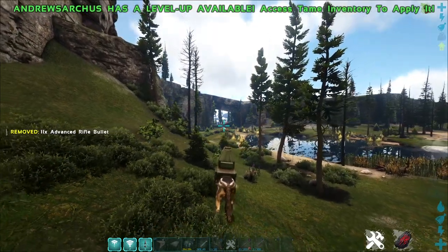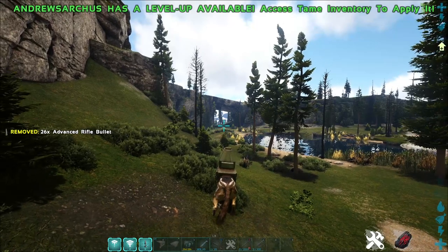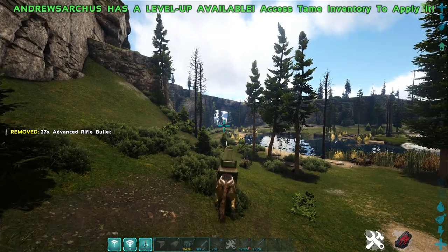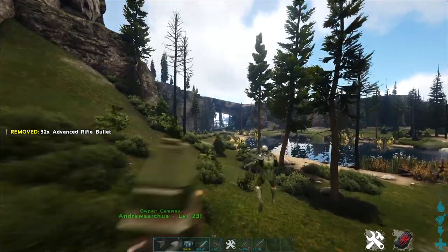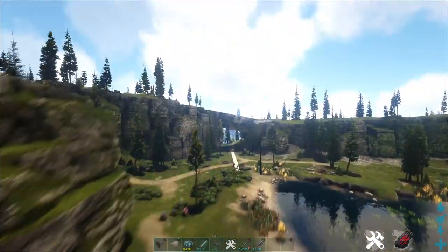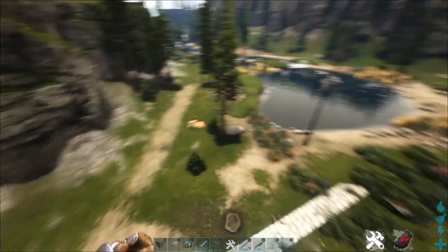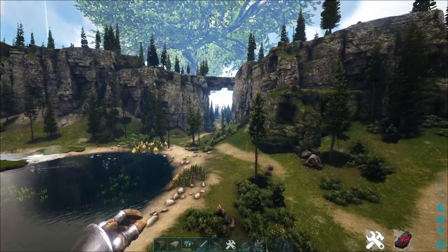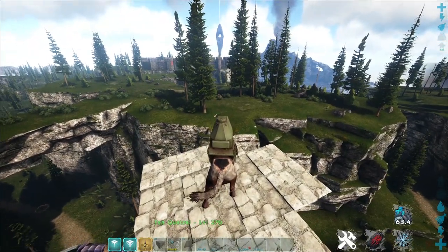This test shows us it can fire around 67 foundations away. Oops — Wildcard has already forgotten why they lowered the range of chain guns. This is insane. The turret gun can kill all your tames from way outside turret range. I would expect the range to get patched soon. But surely they remember turret quetzals and V-lon quetzals, right? No way this guy can fire from the back of a quetzal.